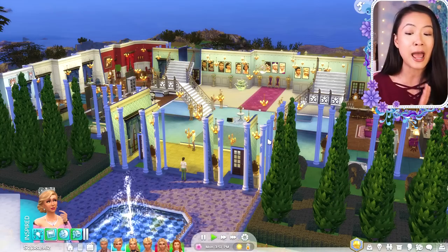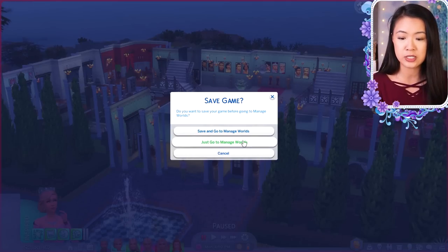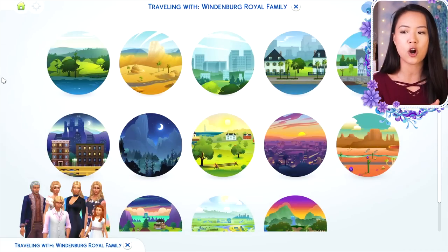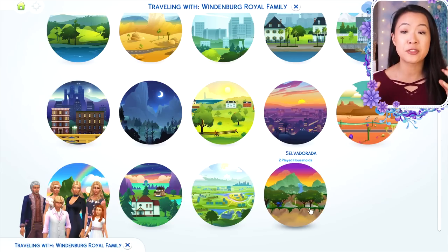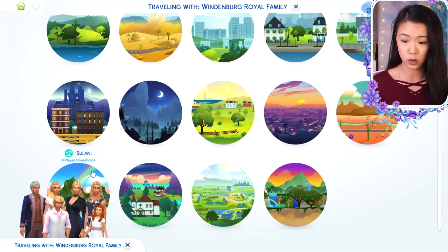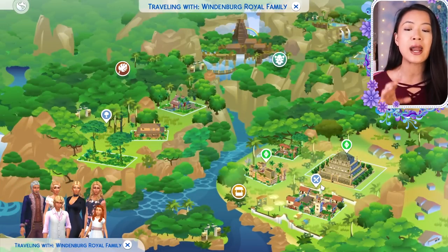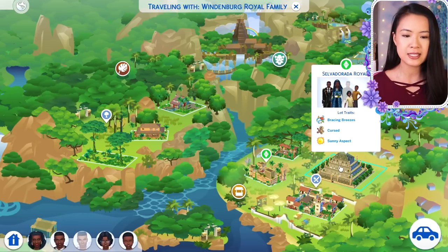The next mod is the Livable Destination Worlds Mod. This mod lets you turn any of the destination worlds — the vacation-only worlds like Granite Falls and Selvadorada that come with game packs — into livable worlds. There's also an option to turn livable worlds into destination worlds, so you could make Sulani a vacation-only world, which is really cool. I actually have Selvadorada as a livable world and I have a kingdom there too.